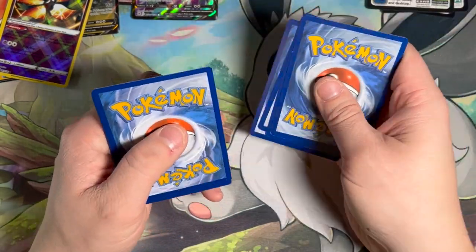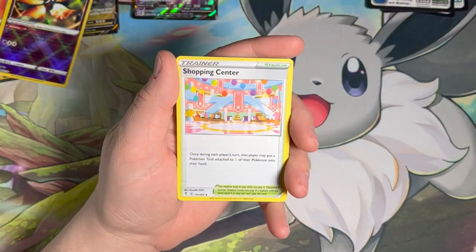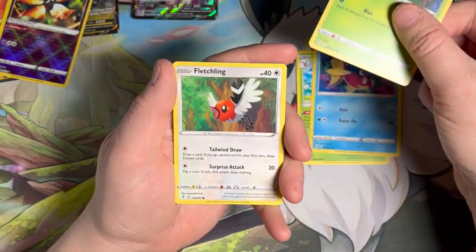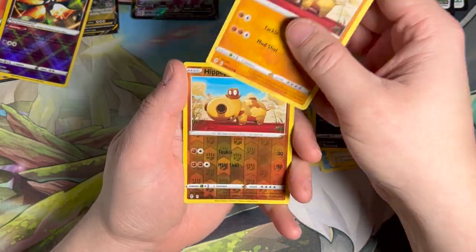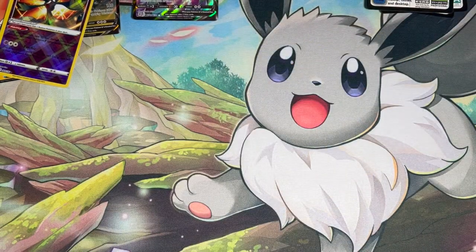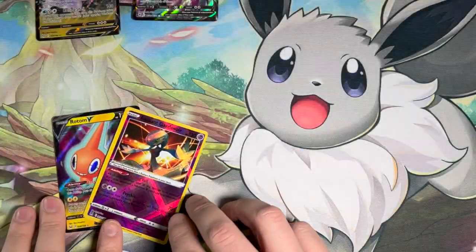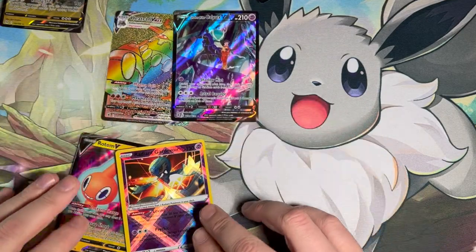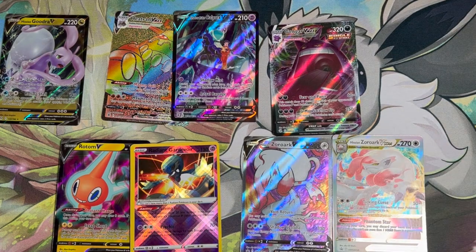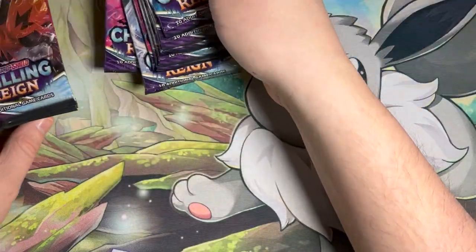We have Evolving Skies last, and this has the biggest cards that we want. We are looking for alt arts of the Eevee variety. I also need the Dragonite alt art, and they have eluded me. Got an Articuno. They have eluded me this entire time. Evolving Skies is actually starting to get pretty expensive. That was a very successful box — here are our hits plus the two promo cards that I will take every time in a box.